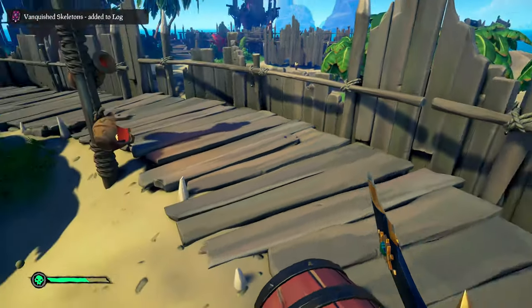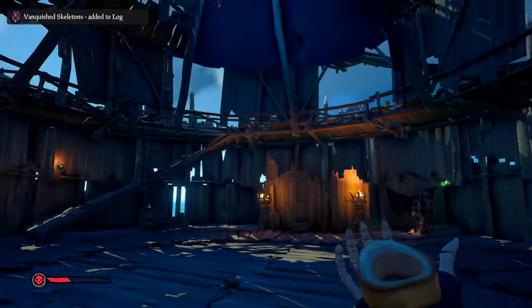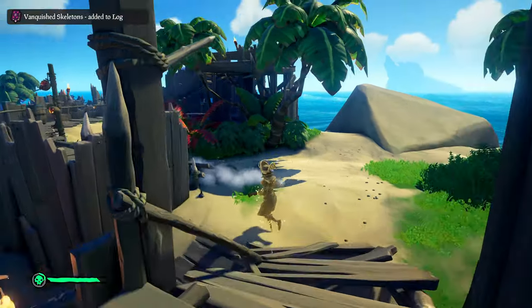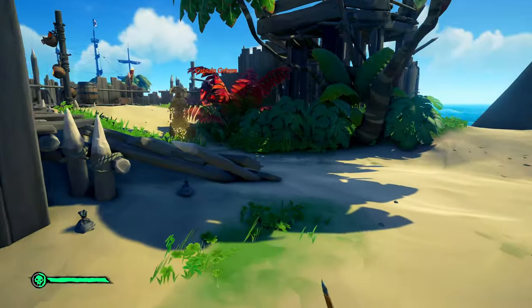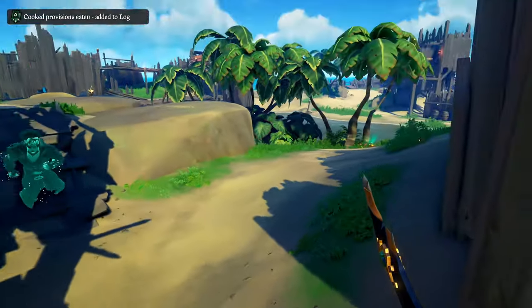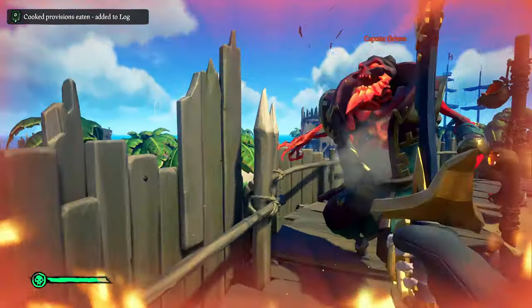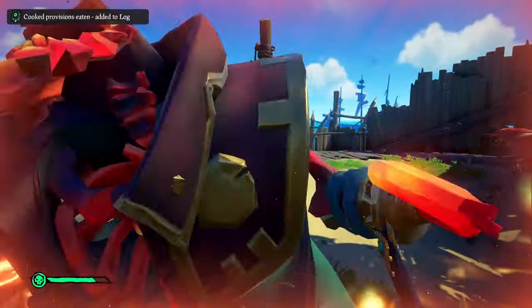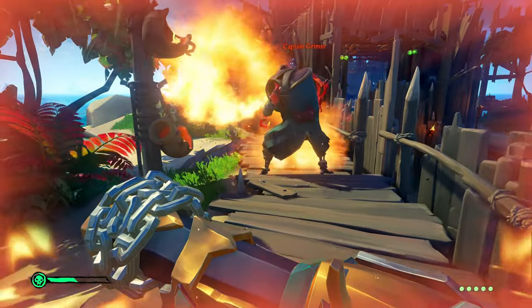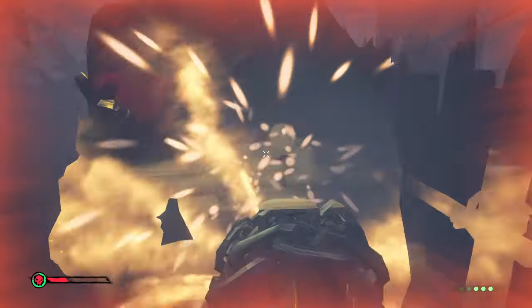There are fewer waves, and waves consist of multiple types of skeletons at the same time — you can have gold and shadow skeletons in the same wave. The single skeleton lord wave and the second-to-last wave of two skeleton lords no longer exist. The second-to-last wave is now just four skeleton captains. You will face an Ashen Lord at the end, but they've been nerfed — fire breath does less damage with less radius, volcanic rocks have a smaller radius and less damage, and his smash attack does less damage too.